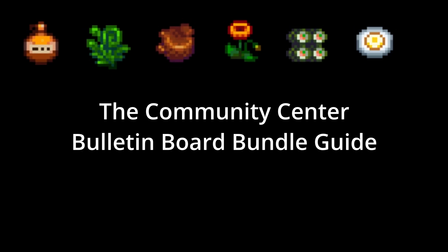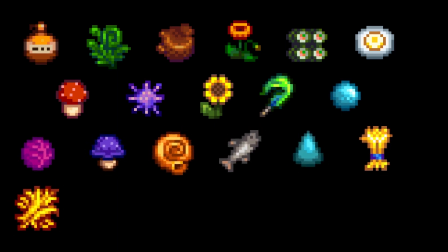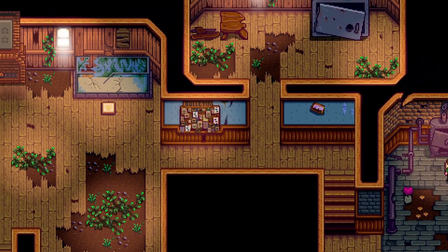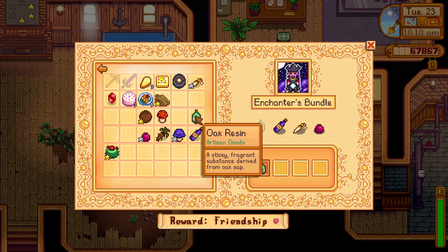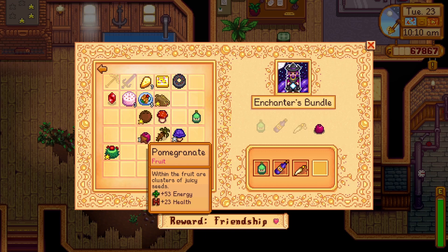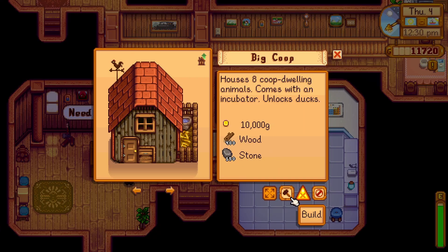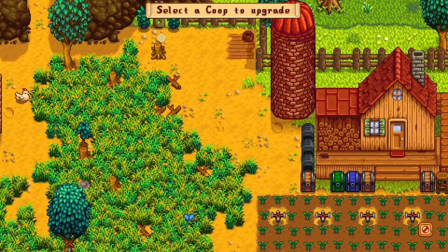Have you found yourself scratching your head trying to figure out where to get all of the items for the Community Center Bulletin Board? This is one of the hardest bundles to complete, but this video will walk you through how to find each item you need for the normal and non-remixed bundles. The Bulletin Board will unlock once you have completed any other three Community Center bundles. For required upgrades, I will show a list of resources so that you can pause the video and see what you will need.